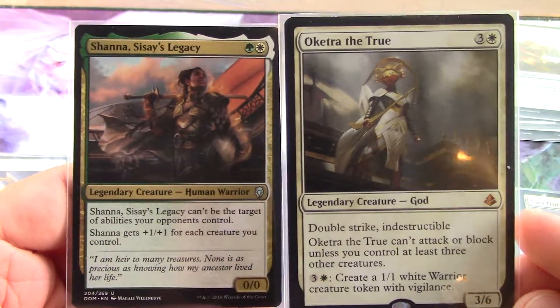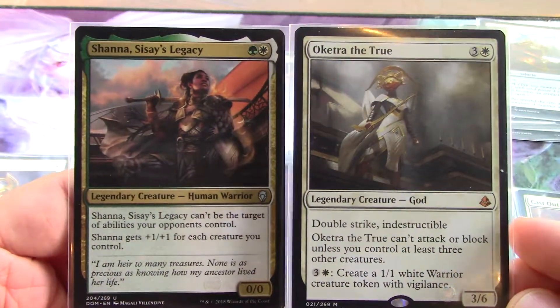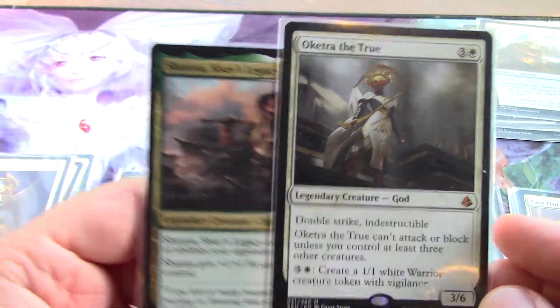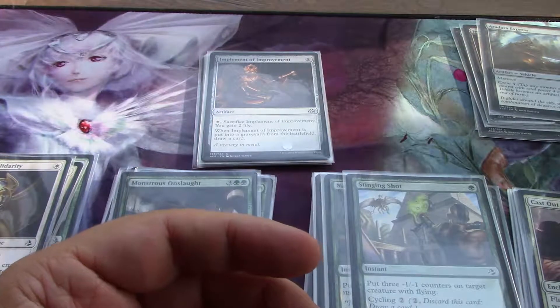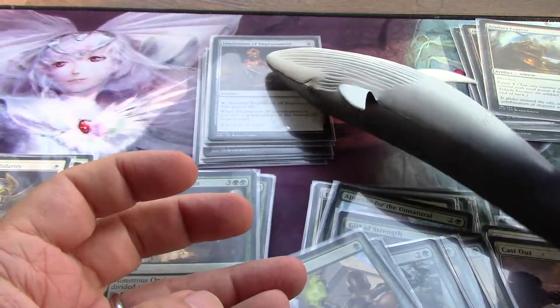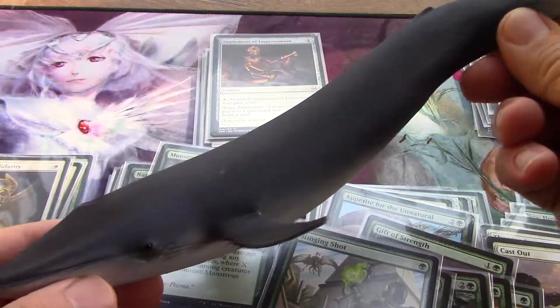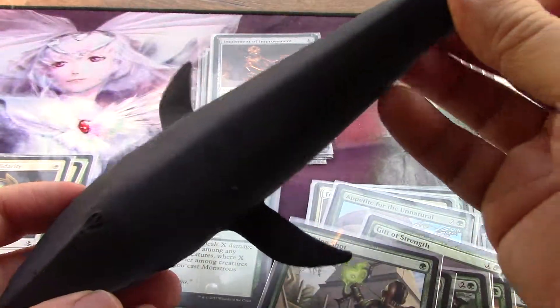I'm going to continue with my go-wide Shana deck, and in this video I'm going to go through the non-creature spells. Happy Father's Day to everyone — I've got my prop, my blue wallet I just dropped. My son gave it to me for Father's Day today, so there's my prop.